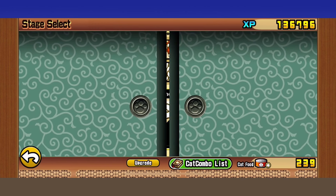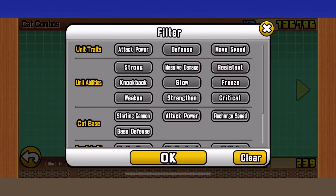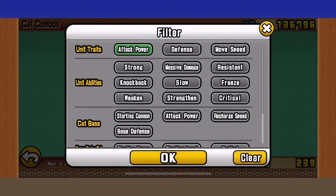This is probably going to be a shorter one compared to the rest because it is a very straightforward stage. All you really need is cat levels. The important part is the lineup in this stage because that's the only thing you'll probably need to rely on. No strategy here other than cat spamming.